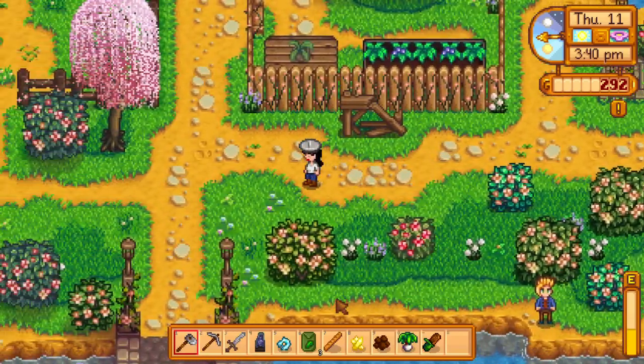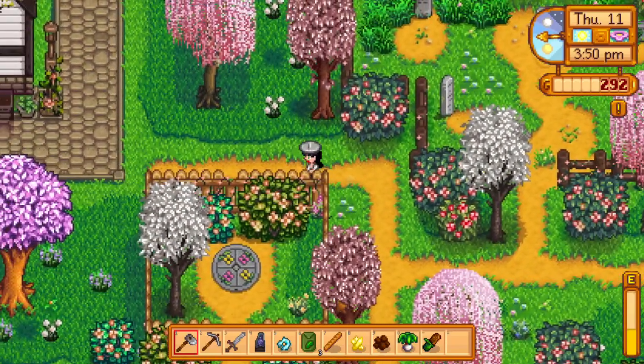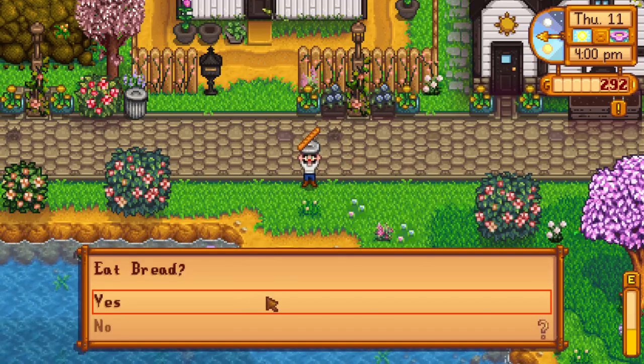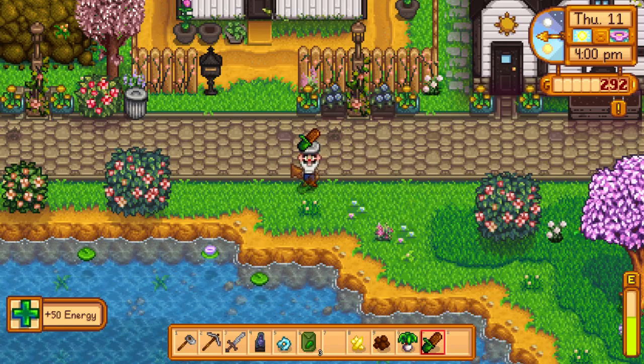Sam is a simple boy — it's the small things for Sam. That's a good attitude to have. Going to eat my snacks now since I'm running out of energy, and it frees up some inventory space.